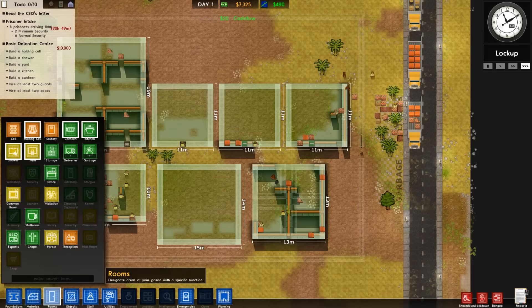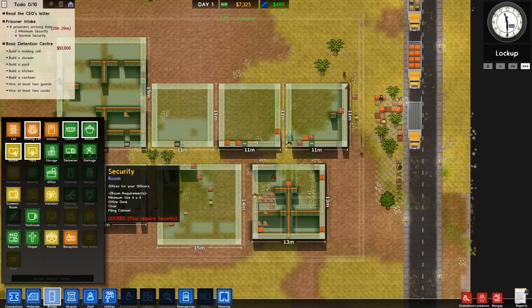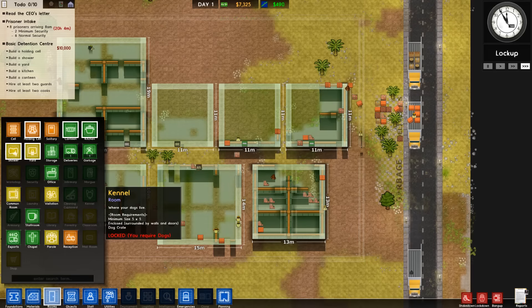There's a bunch of other rooms you can do: solitary confinement, security buildings, workshops so you can export stuff, infirmaries, kennels for dogs, parole buildings, library, classrooms, all sorts of stuff. Chapel, you can have an execution chamber — lots of different things. And all those rooms have specific objects that you can put in each one.